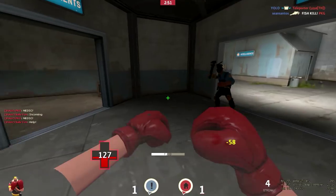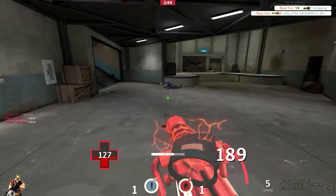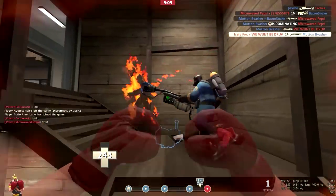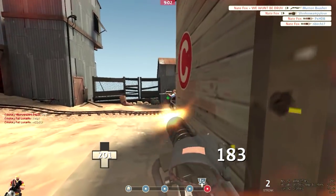Another fantastic way to get a crit kill is to pick on smaller classes. You can kill a full health Scout, Engineer, Sniper, or Spy in just two swift punches if you time it right, and if the server has random crits enabled you might even kill them in one hit. In fact, while I was making this video I got so many random crits it was almost hard not to get one.